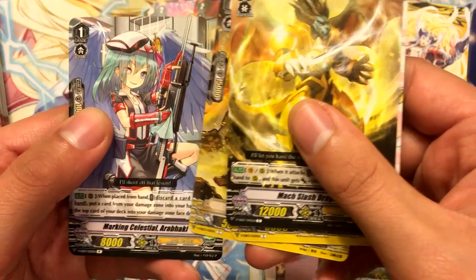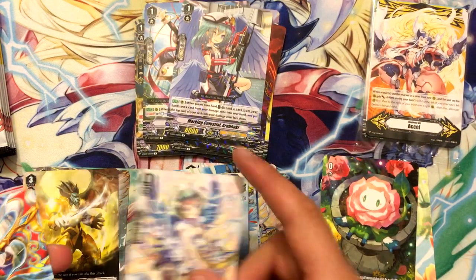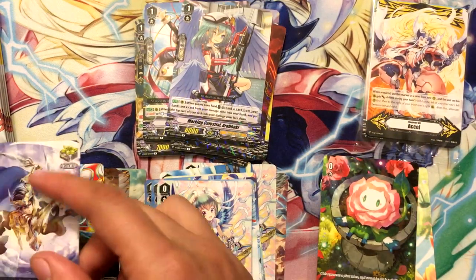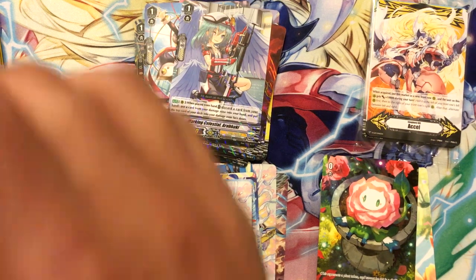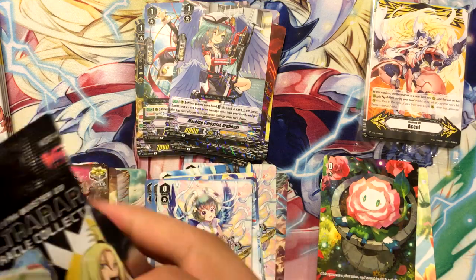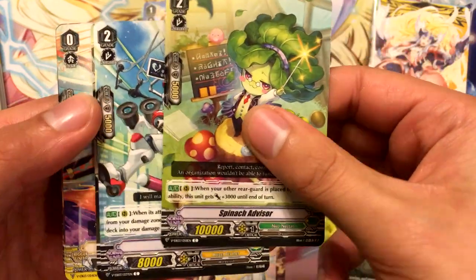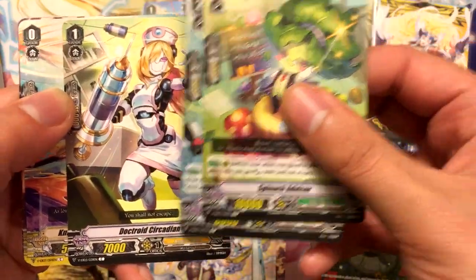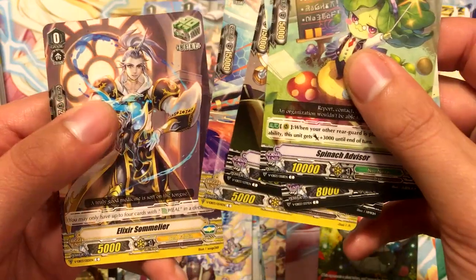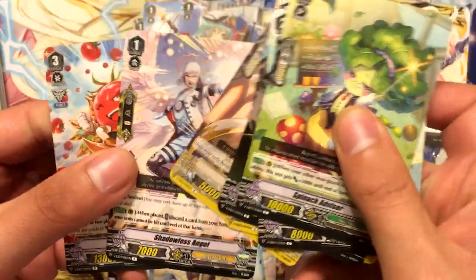Marking Celestial Arab Hockey and Listener of Truth Dendrine. There's more Gold Paladins now. Shadowless Angel and Exploding Tomato.